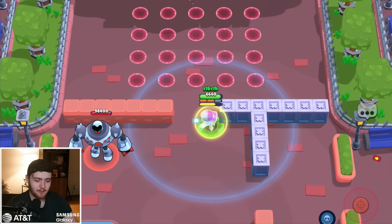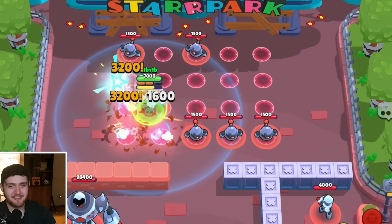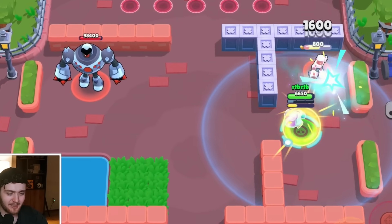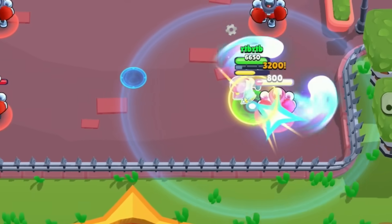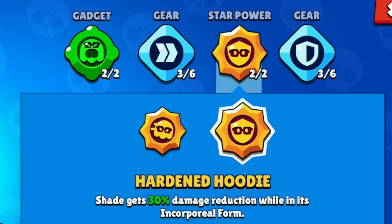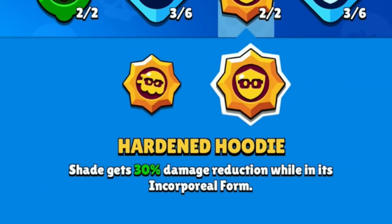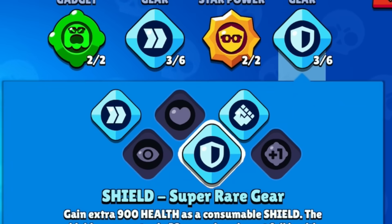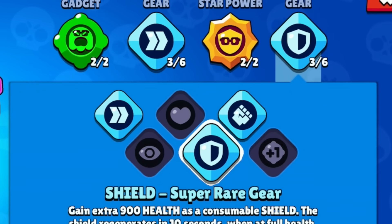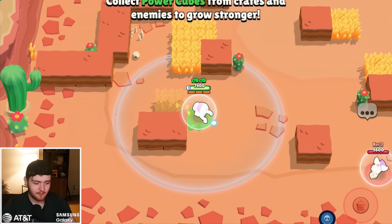A lot of people are definitely going to dogpile on this brawler and hate him until he gets nerfed to oblivion. There's just no way they can keep this mechanic in the game — but I love it, it's so fun. I'm going to take what I think is his general best build into a training match: Jump Scare, the one that slows people because four seconds is ridiculous, and 30% shield for like six seconds is also wild. Gadget gear could be good, or damage, but I think speed should be good as long as there's grass on the map.